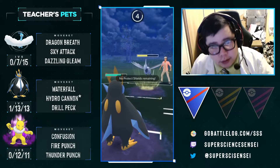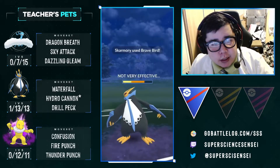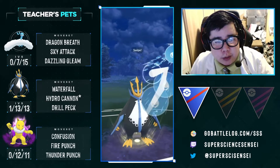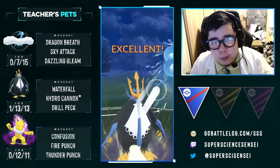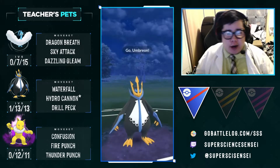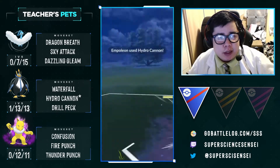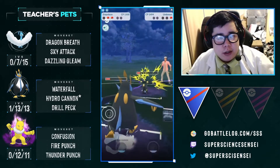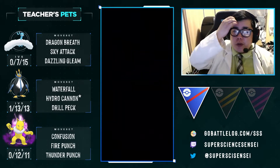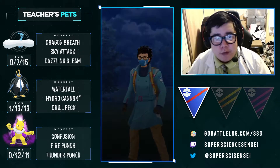We know Empoleon hard-walls the Skarmory, so we just farm, try to get to two moves, then throw a Hydro Cannon on the Skarmory and a Hydro Cannon on Umbreon because we win CMP. They throw the Brave Bird — that's a buttload of energy and a really hard-hitting move, but we don't die to it. We get to our two Hydro Cannons, throw the first one to instantly destroy the Skarmory. Then there's the Umbreon — we save another Hydro Cannon for it. The damage on Umbreon is insane. We farm it down and it loses CMP. It doesn't even throw the move because it knew it needed two moves to beat us. Really well played by our opponent — they knew their win condition, we just reacted in time.